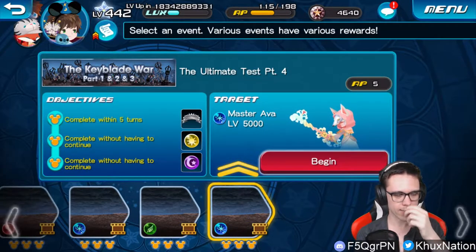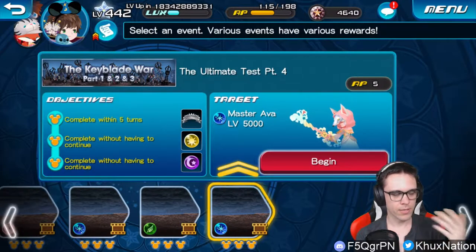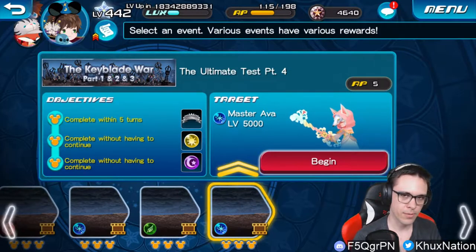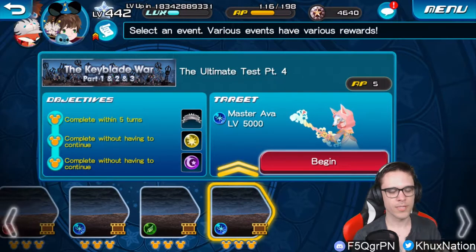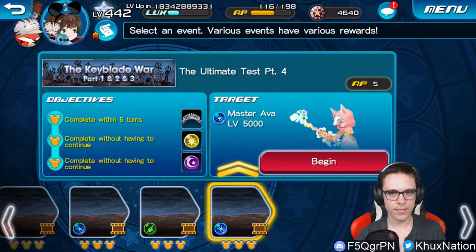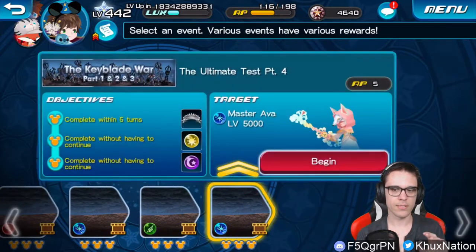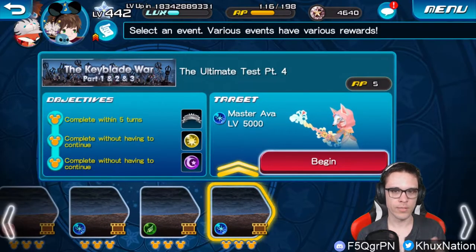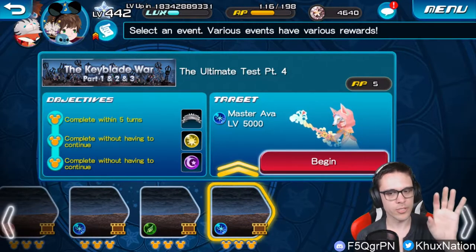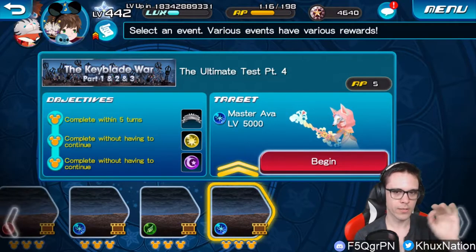If you wish to fight the Foreteller that is currently the leader of your union, you will have to join a different union temporarily so you can fight them. It is worth noting that once you beat that quest — like where it says Part 4, Part 3 — regardless of whether or not the Foreteller changes if you switch unions, that particular quest will still be shown as completed, even if the Foreteller ends up changing.